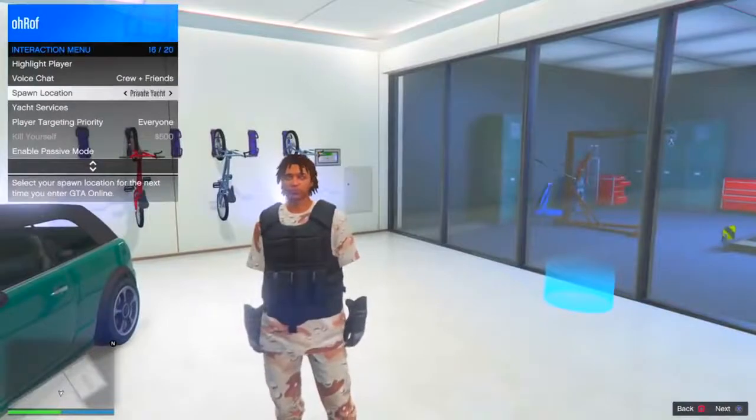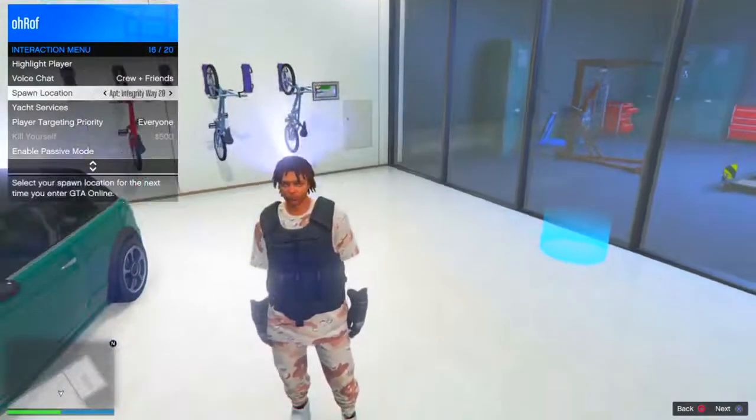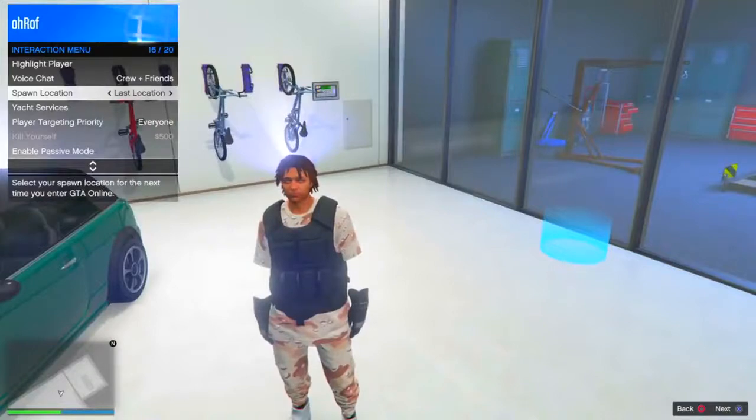From here, pull up your interaction menu, go down to spawn location, and set your spawn location to last location, just like that.